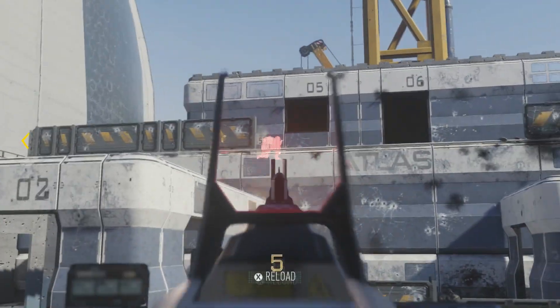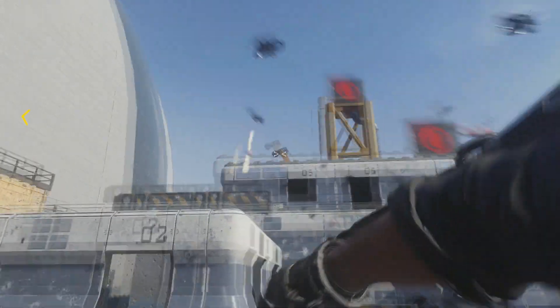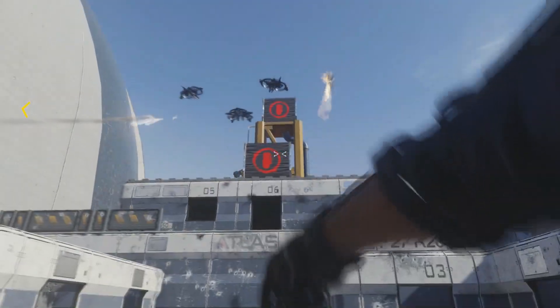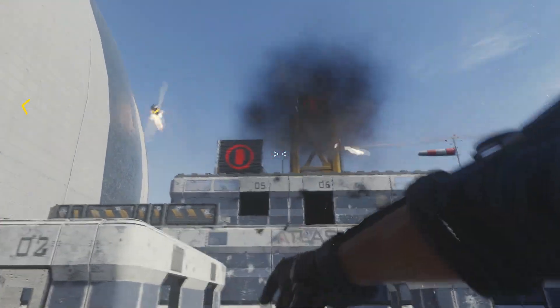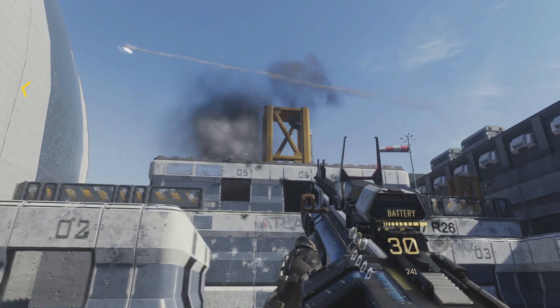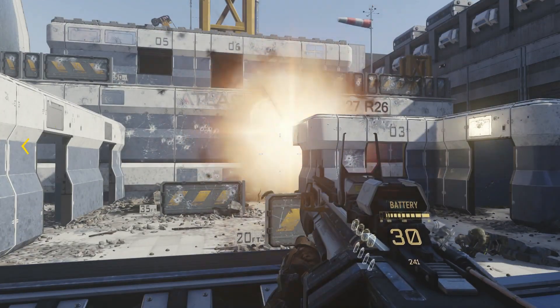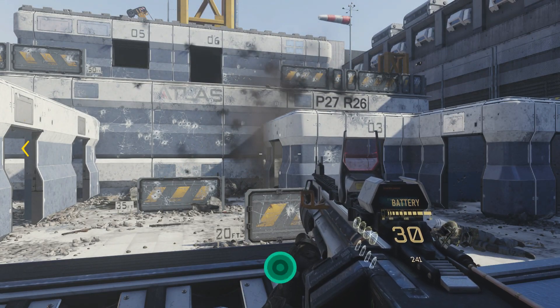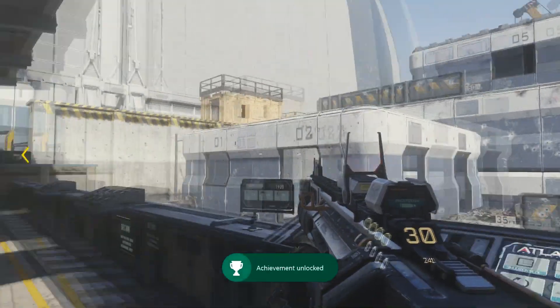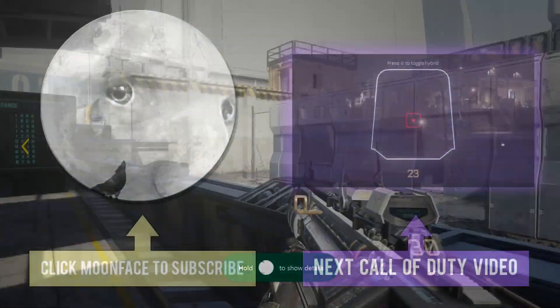The only trick is you have to remember to throw a threat grenade at some point and take out all of the enemy combatants that are hiding behind walls in the area. I imagine the packs of flying drones were thrown into the mix to give you a reason to use the EMP grenade, but the smart grenades work just as well and will automatically hone into the moving targets for you. And it's as simple as that. For more Achievement Guides and Call of Duty videos, make sure to subscribe. Thanks for watching and I'll see you next time.